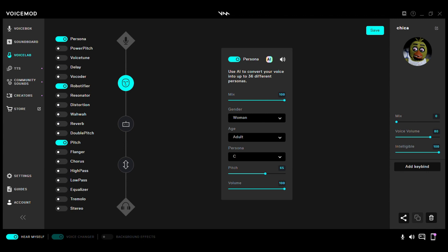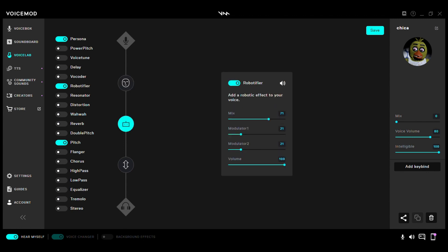So the first effect: Persona, Mix 100, Gender: Women, Age: Adult, Persona C, Pitch 65, Volume 100.